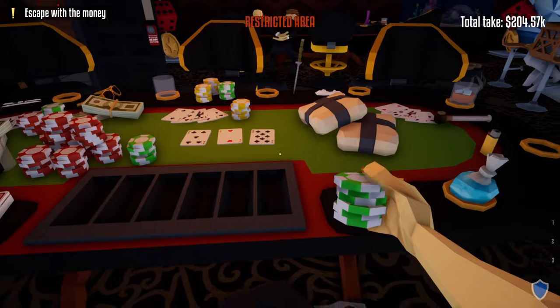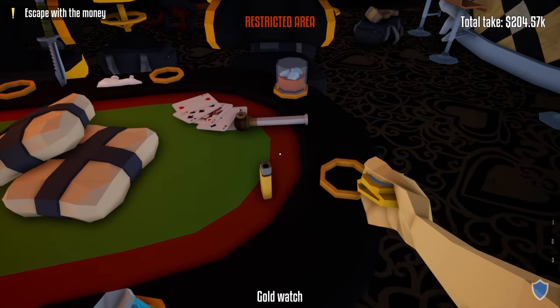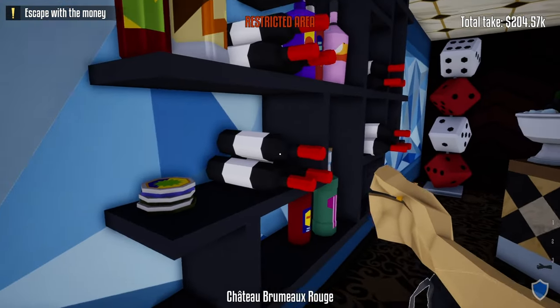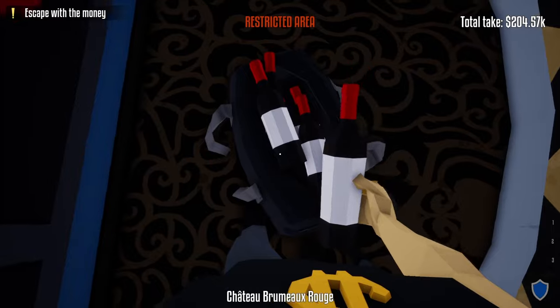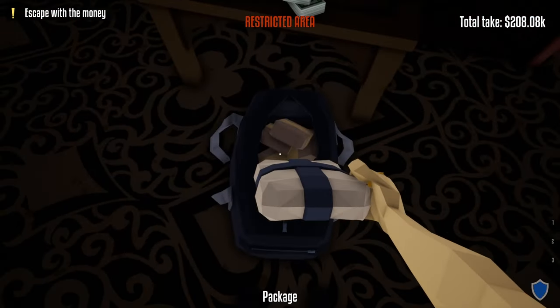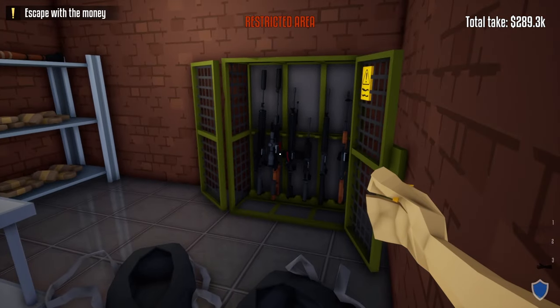Table number two on the right has 24 stacks of chips, six stacks of cash, two white packages, and a gold watch that can be looted. The bar itself has nothing to loot, but go behind the bar and you'll find 12 wine bottles that can be looted. Outside the locked door room there's a small table with a couple of brown packages, one white package, and a couple stacks of money.